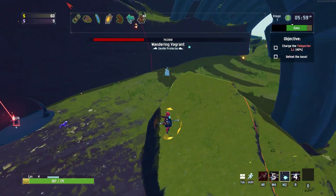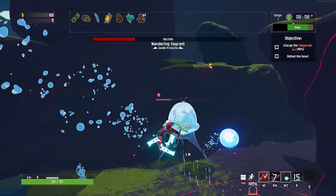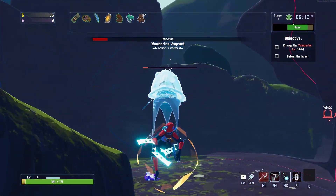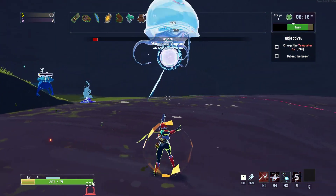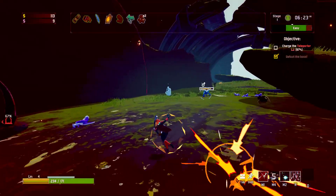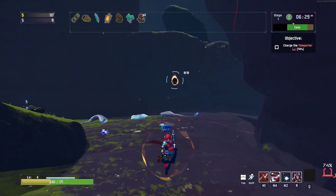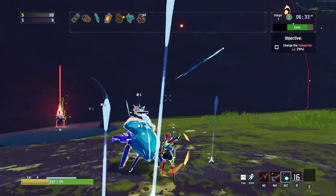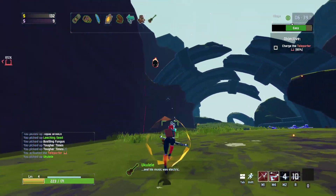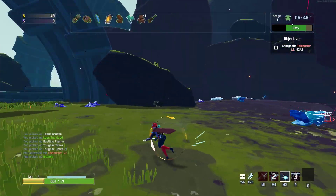You have to time the dodge just right, and I don't really like doing that because the timing window is really tight. I'd rather just side-step it — much easier. Six-minute floor one. I know we're on Drizzle, I know. I only want to have to do this once. Got a Uke. I'm going to wait for the Teleporter to completely charge up, then go back and get the Power Array — that's when we have to get real careful.